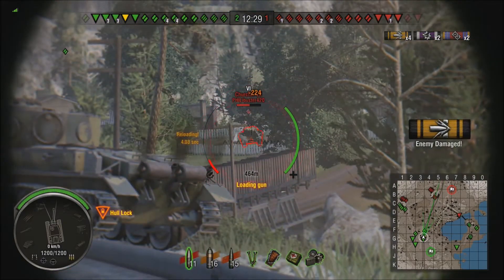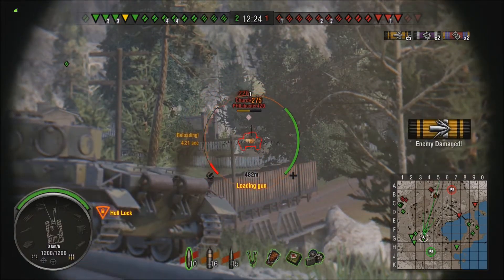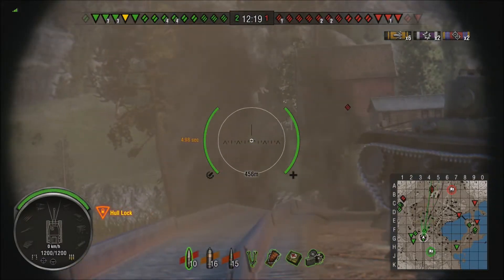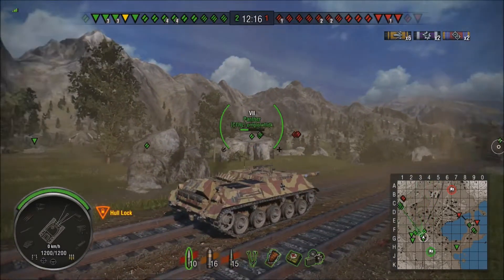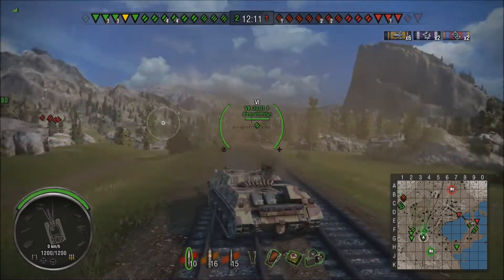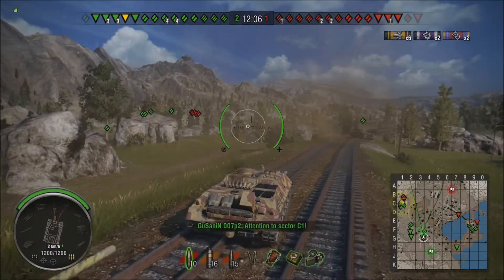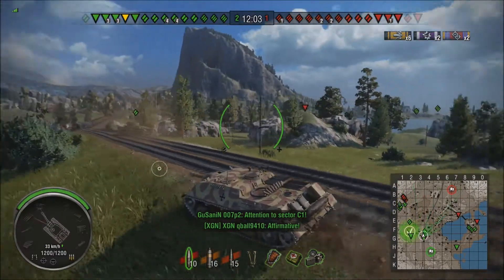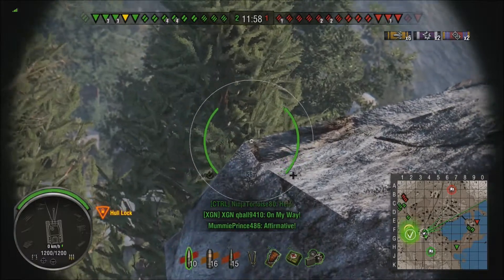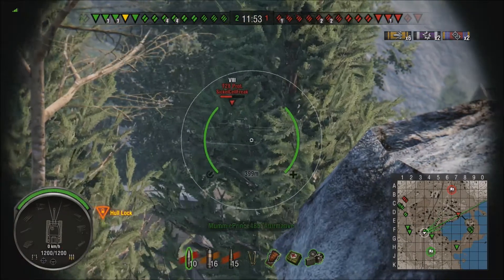It's a really fast tank. It's got better camouflage rating than the Rhm. Borsig Waffenträger, which is pretty handy — really handy, actually. It's faster than your E25, but it'll play differently than your E25. You won't get up in people's faces and DPM them to death like an E25. You can 1v1 because 1,200 hit points is okay — actually that's pretty good for a tier 8 tank destroyer — but you're not going to bounce anything. Very paper-thin armor.